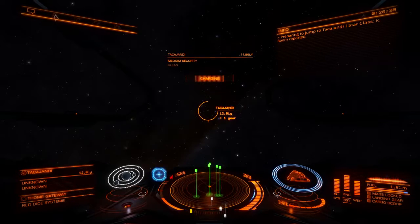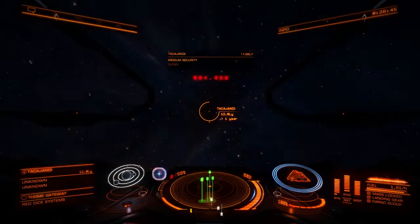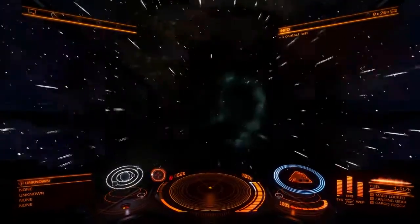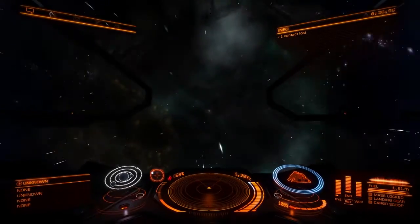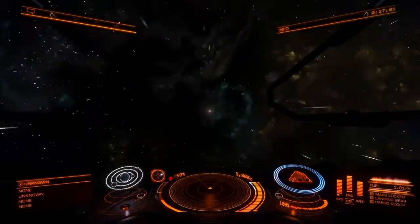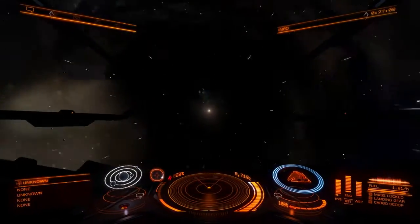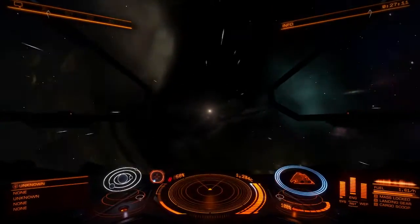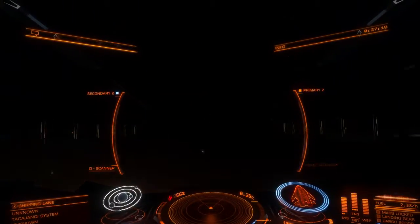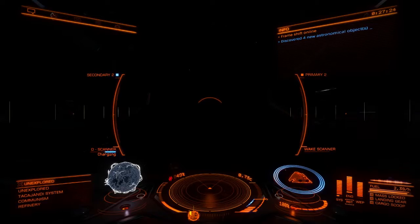We're going to get to Takajandi and fly out a couple thousand light seconds away from the main star and just drift around looking for signal sources. Looking on Inara it looks like proto heat radiators are very rare within the high grade emissions, so this might take a while. But proto heat radiators are what I want to focus on right now.